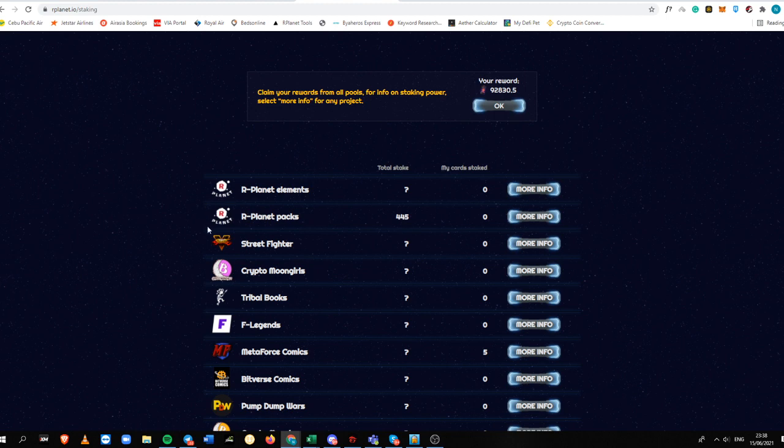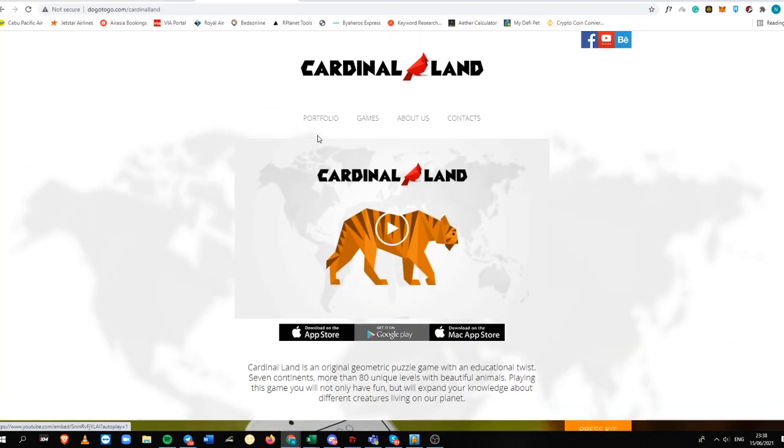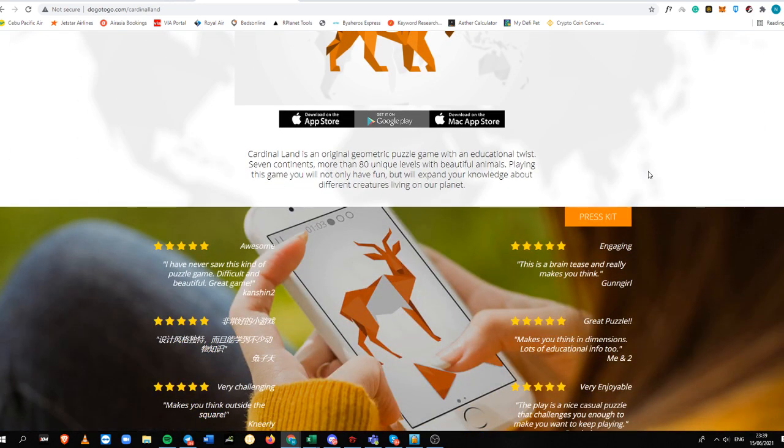If you don't want to open any cards, just sell it secondarily on Atomic Hub where you can flip it for much better money. To learn more about Cardinal Land, this is their official website. It is an original geometric puzzle game with an educational twist — it has 7 continents with more than 80 unique levels featuring beautiful animals. Playing this game, you will not only have fun but will expand your knowledge about different creatures living on our planet. It's great for people who want to learn about new animals they've never known before.